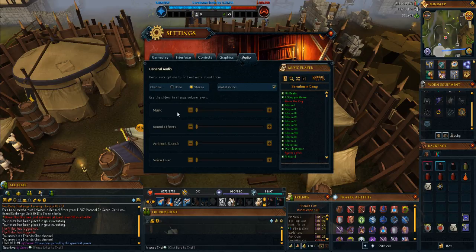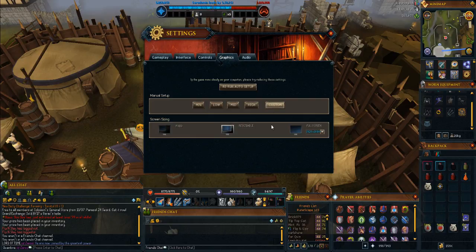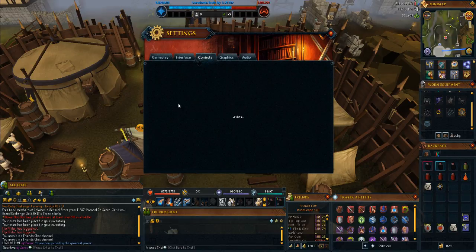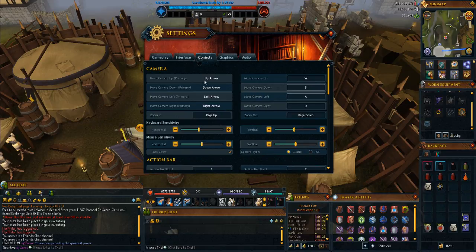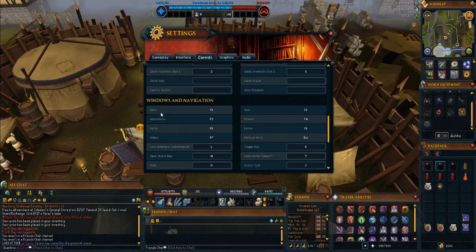You've got your graphics options — this is on full screen at the moment, full screen resizable. You can change all your custom settings normally. You've got your controls, such as key bindings, camera movements, keyboard sensitivity, and action bar stuff. You've also got your Windows Navigation here, which is really helpful if you want to swap through anything nice and quickly, if you're doing PVM or anything like that.